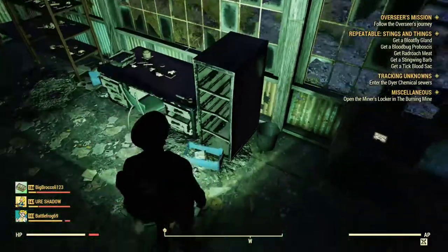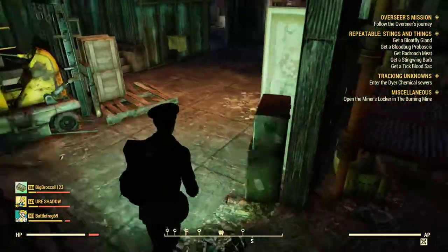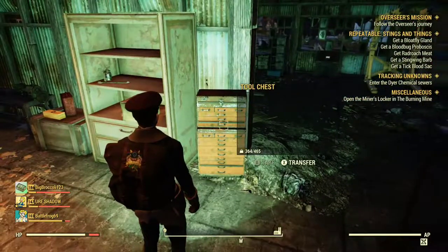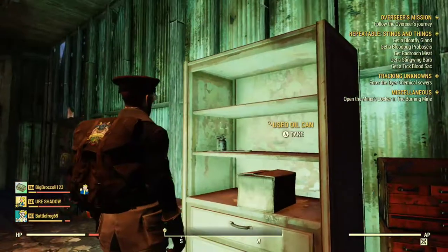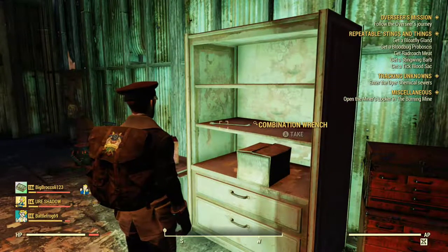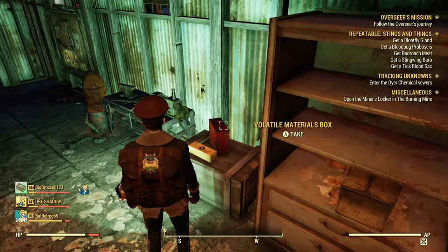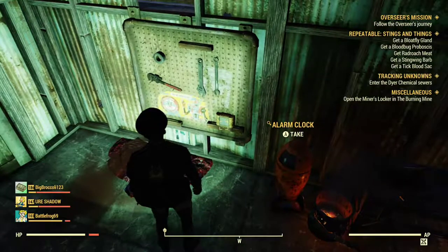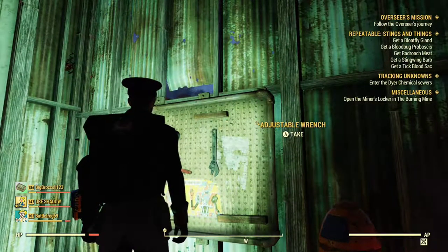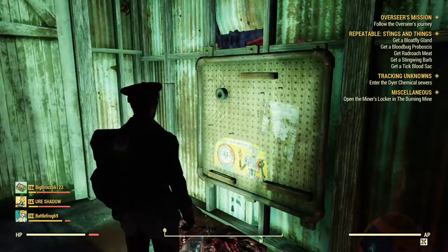There's usually a loose gear on top of this file cabinet too. The cutting board and combination wrenches are part lead, part steel, so I usually pick them up. Also, don't worry about becoming over-encumbered here — there are three workbenches here so you'll have plenty of time to get rid of all the stuff that you collected.